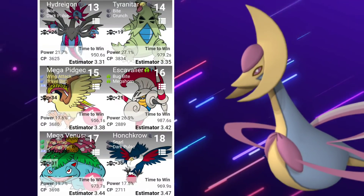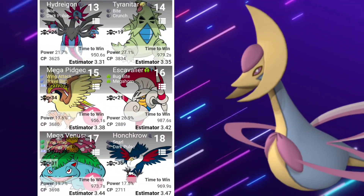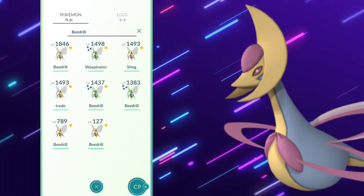Mega Pidgeot, which yet has still not been announced — but of course, as soon as I get this video up, Niantic's going to say Mega Pidgeot's in raids, folks, and I'm going to sit here looking like an idiot. So maybe you can get it there. Escavalier is fantastic, and then Mega Venusaur. So it's looking like Mega Beedrill, folks.